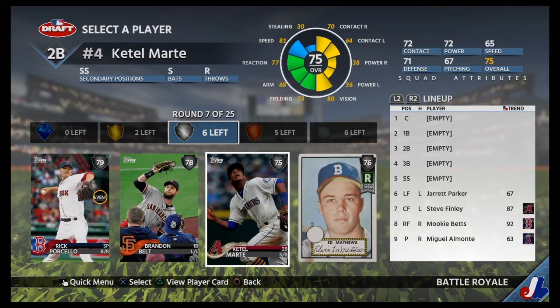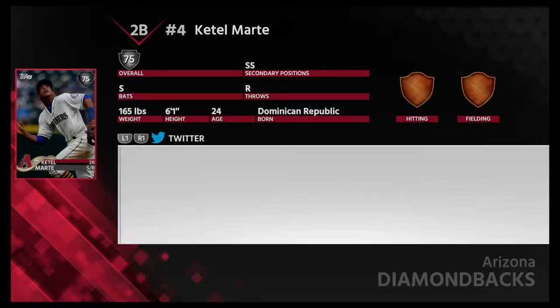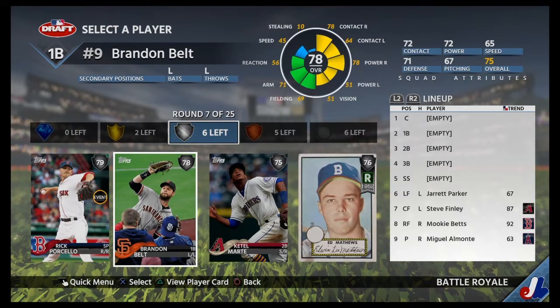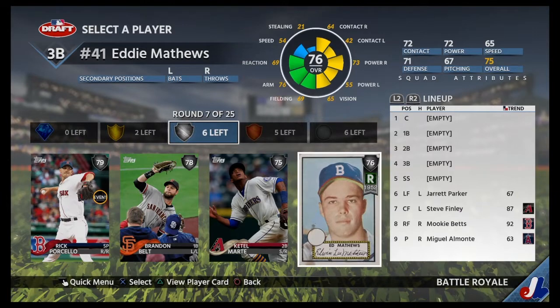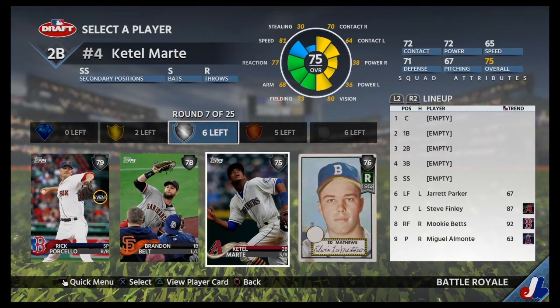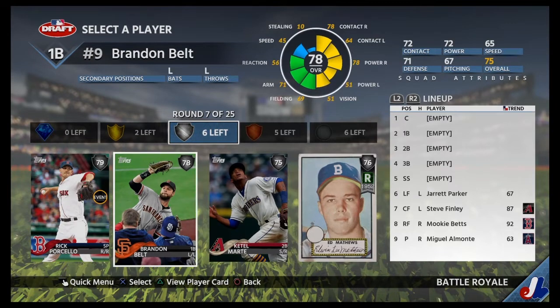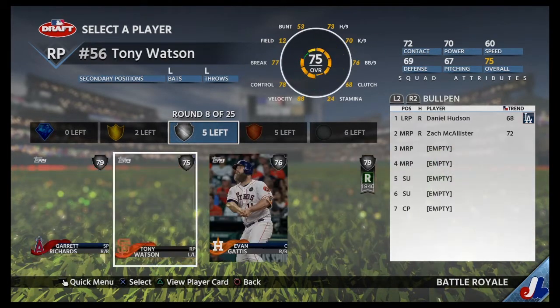We have Eddie Matthews, Ketel Marte — I don't really like that card. His speed is decent, but between Brandon Belt or Eddie Matthews, first baseman or third baseman, there are a lot better third basemen out there. So I'll just take Brandon Belt for that round.